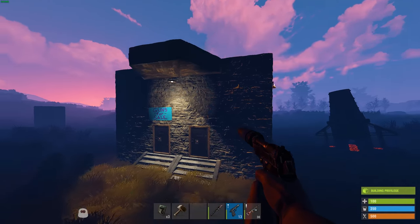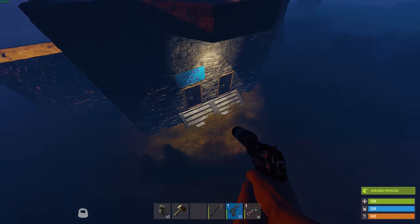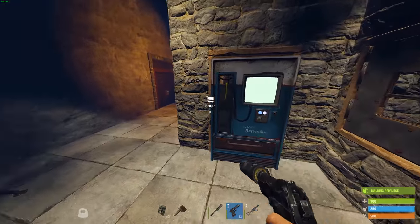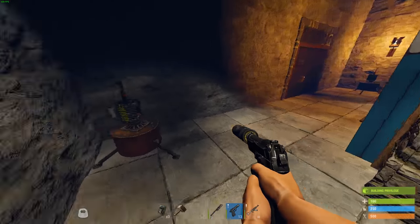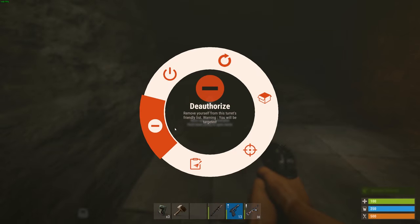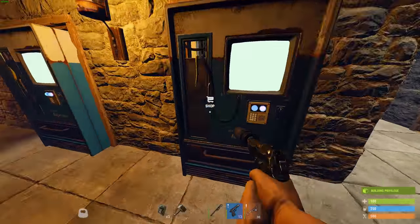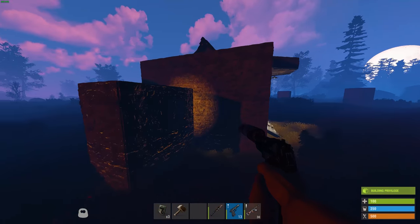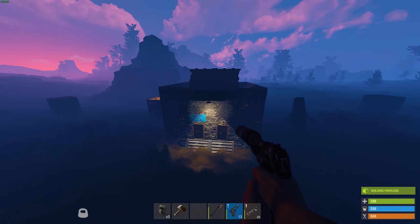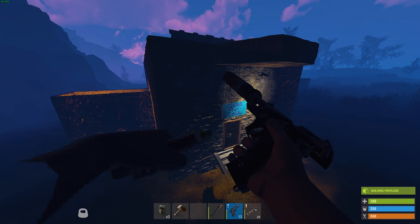Just for fun, I went ahead and built a little mock trading center. You can picture something like this — I set the turrets so that they will only shoot if you pull out a weapon, which I think is actually pretty realistic and fairly safe for trading. People do their business here and then they can leave out this way. I really hope that we start seeing some shops like this forming around the map; people have already done this kind of thing in the past.